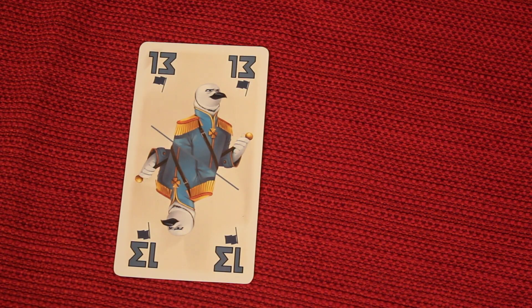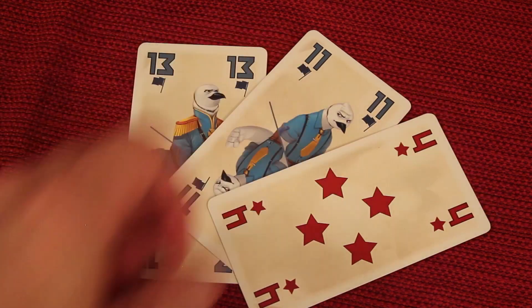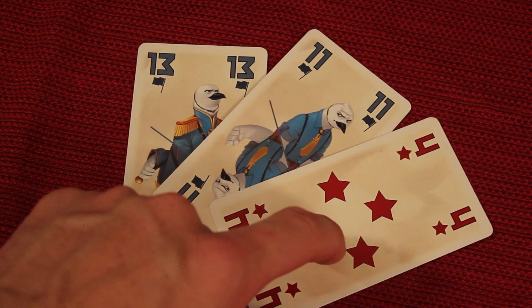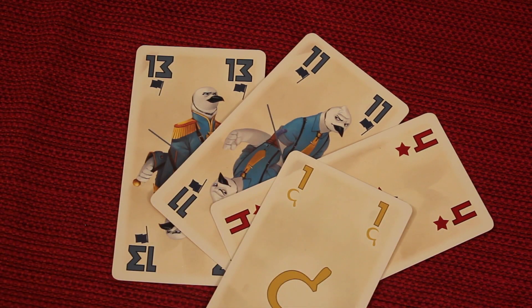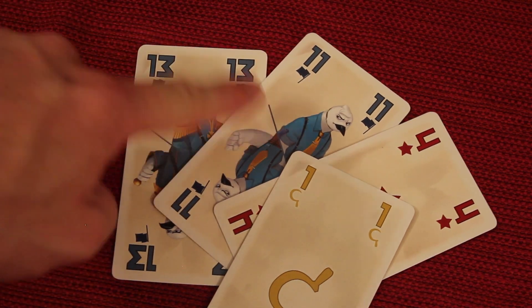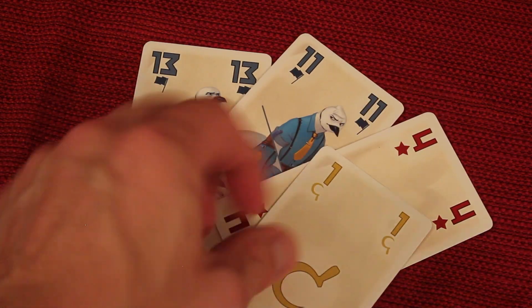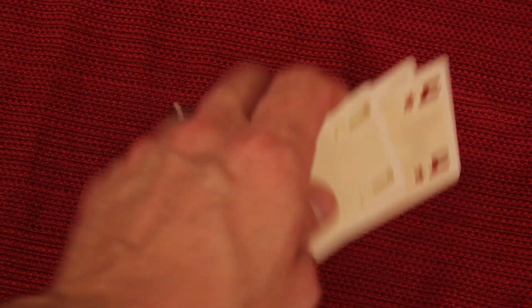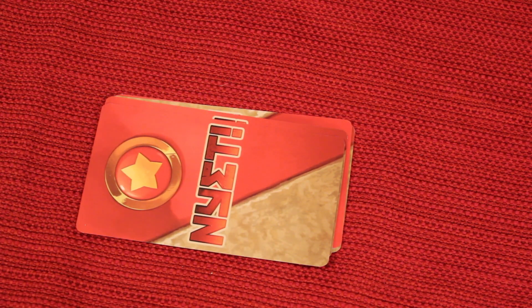Now let's say a player leads blue 13, the next player follows with blue 11, and then another player throws a red four — which is trump, so it beats both. But there's also something called super trump: it's one of the four suits and only the number one. If the super trump this round is the yellow one and the last player plays it, it beats everything — even the trump red four. So the basics are: follow suit, trump beats the lead suit, and super trump beats everything.